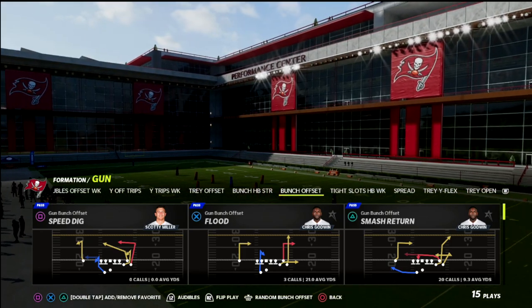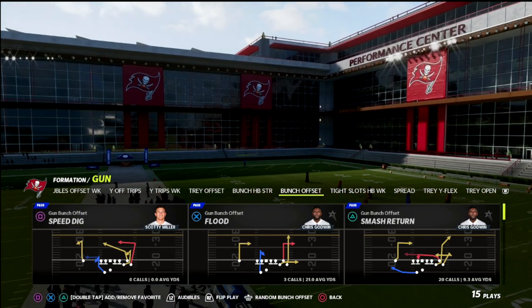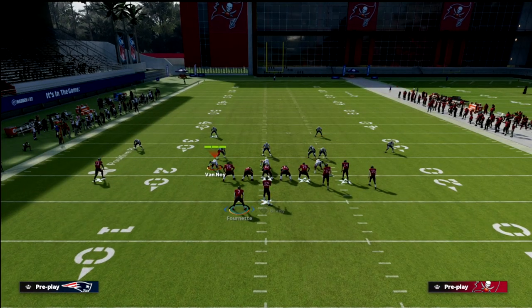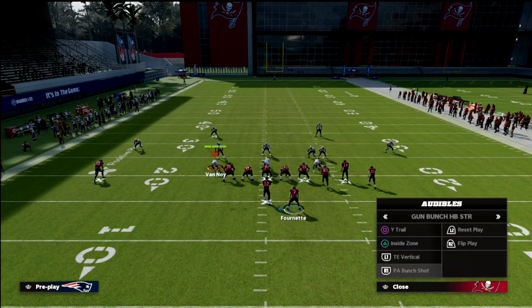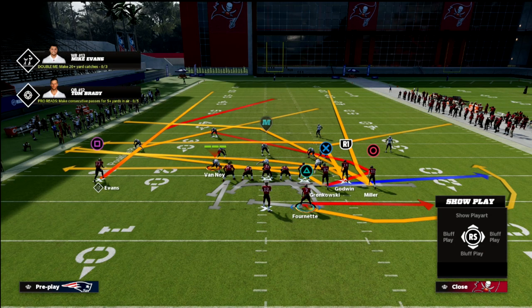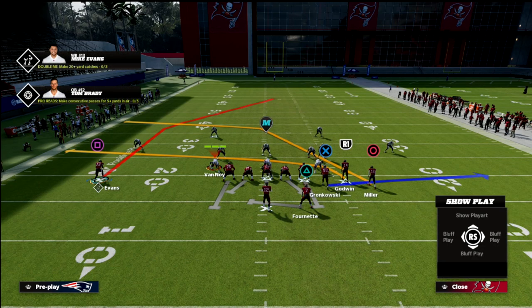One of the things Henry does is audible from the gun bunch to the bunch halfback strong. You could just motion a guy over to create bunch halfback strong, but Henry prefers to audible to it. One of the main reasons is for the post route, which is one of the better post routes in the entire game.